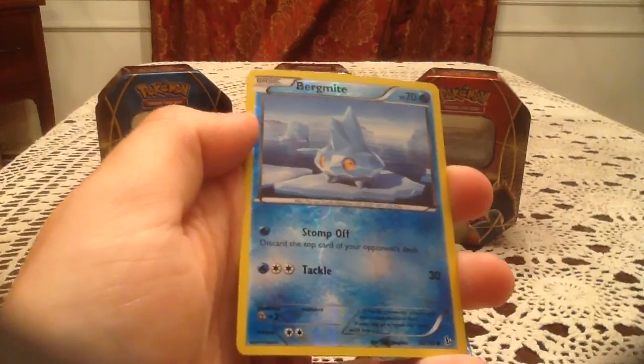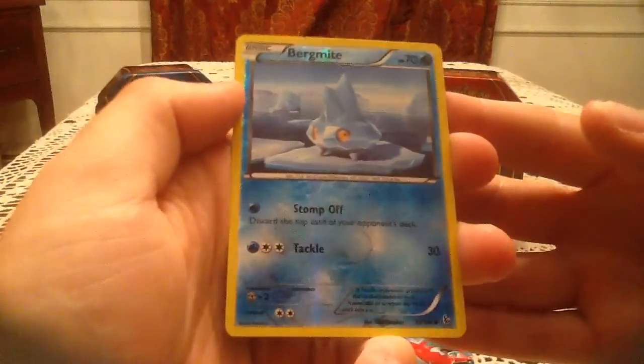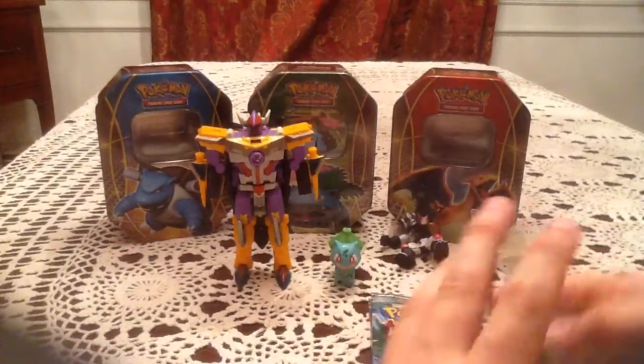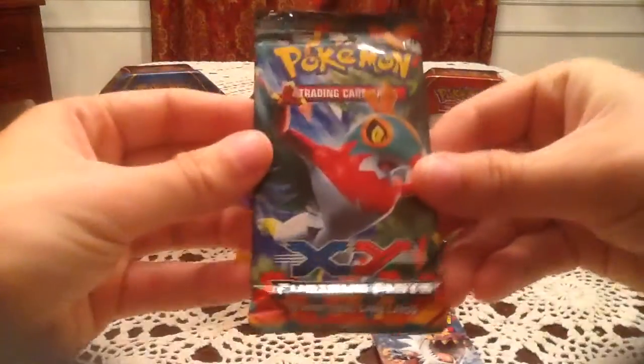I already have the Bergmite, so it's a duplicate reverse — that's alright. Not much I'm missing for this set in terms of reverses. The rare card is a Snorlax, non-holo rare. So far nothing too exciting out of any of these packs.